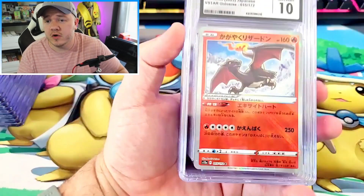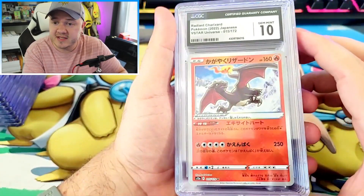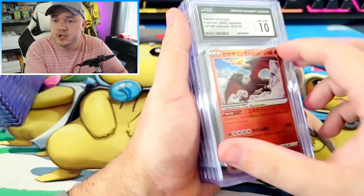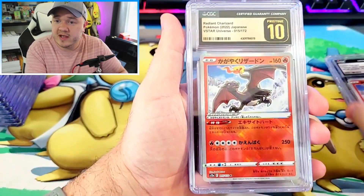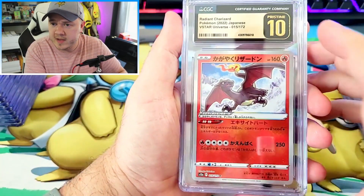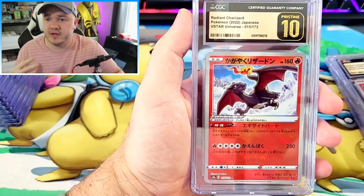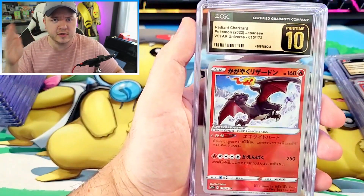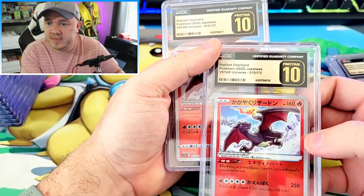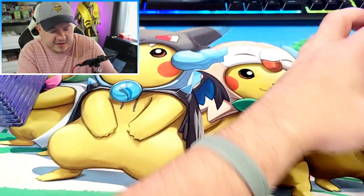If you've been watching the channel a while, you know I've bought a lot of these Radiant Charizards. I sent in about five of these just to make sure I was hitting that 25 card minimum at CGC. We've got two regular Gem Mint 10s and then we have three Pristine 10s. Absolutely blown away by how many Pristines we got in this submission. I feel really confident sending to CGC nowadays and feel like I'm in tune with their grading standards. I feel like this card in particular is going to sell pretty well at the event this weekend.